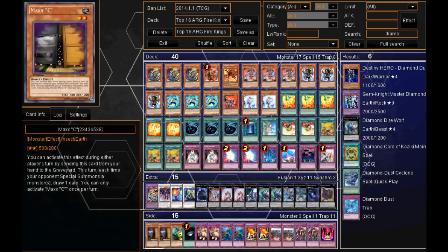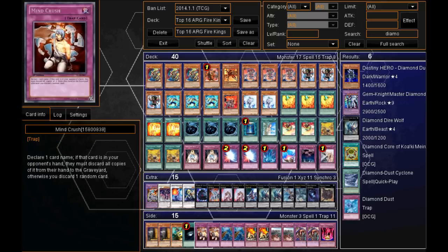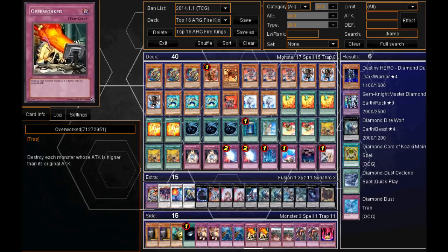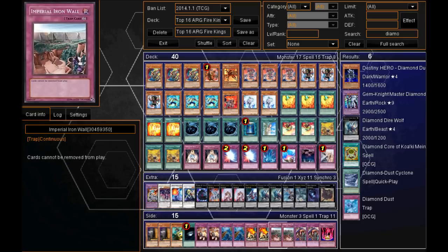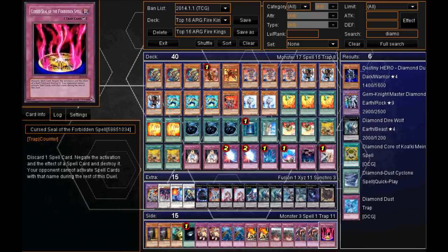Moving on to his Side Deck: he's got Double Maxx C, probably for the Hieratic matchups. 1 Swift Scarecrow, the Dark Hole as I mentioned, Double Mystical Mine Crush, Double Dust Tornado, Double Overworked, and then Double Imperial Iron Wall so cards can be banished — obviously you don't want your Fire King monsters to be banished. Double Skill Drain works really well in a Firekings deck because most of their effects activate in the Graveyard. And then 1 Cursed Seal of the Forbidden Spell works really well against Fire Fist — when you hit Tenki, that is just perfect.